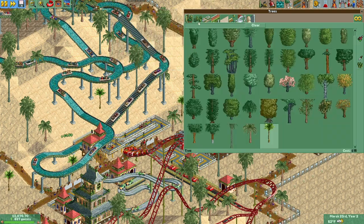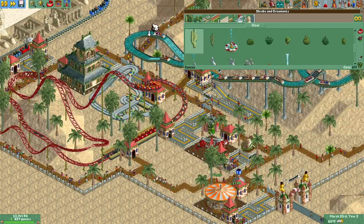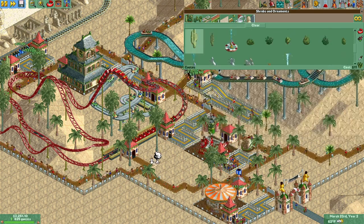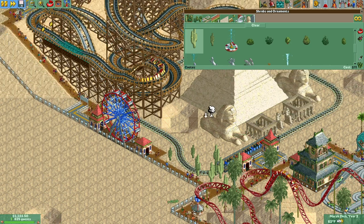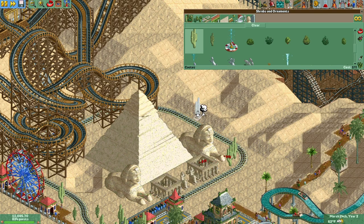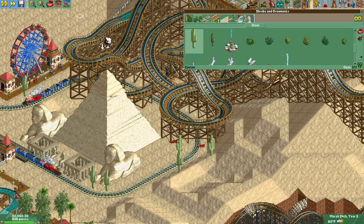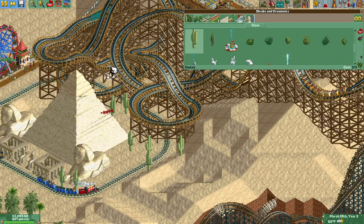We have a variety of palm trees but not more cactuses — let's build some. Although, do cactuses grow around Egypt? I'm not actually sure. Let's just build them anyway. Cactuses are actually directional — let's build them facing the other way.